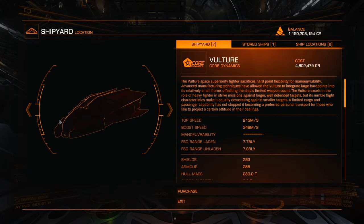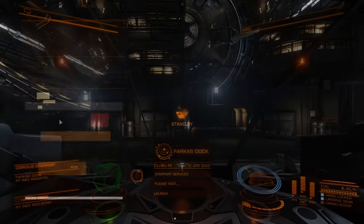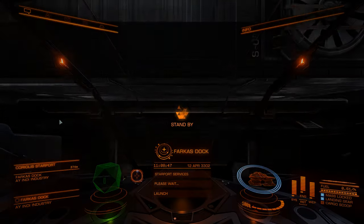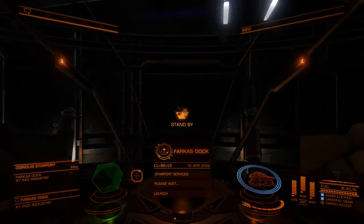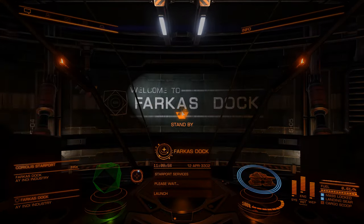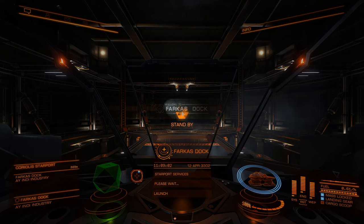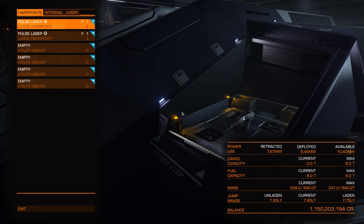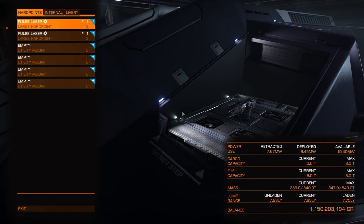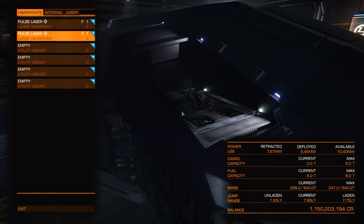Let's have a look at outfitting. On this ship we have two large hardpoints as our weapons. A lot of ships at this price range may have more hardpoints, but they will usually be smaller. These two large slots allow us to fit some quite powerful class 3 weapons.